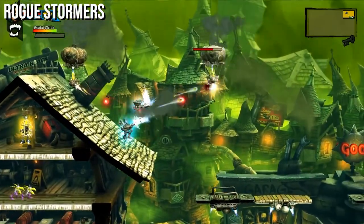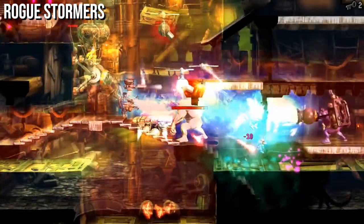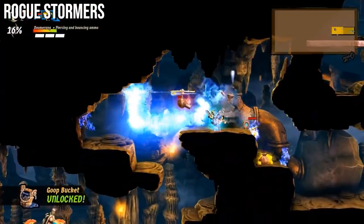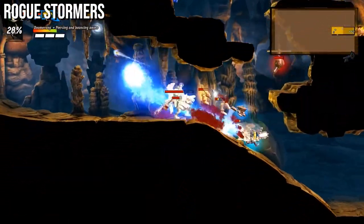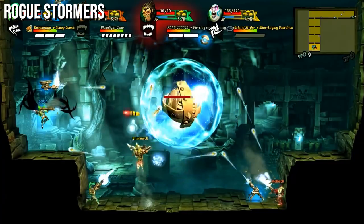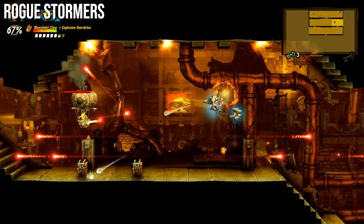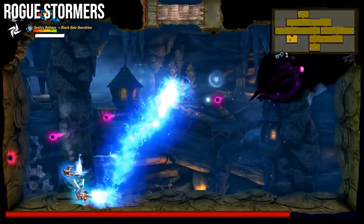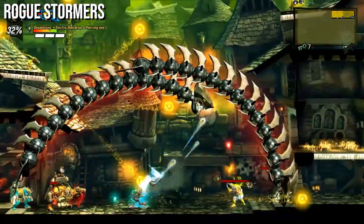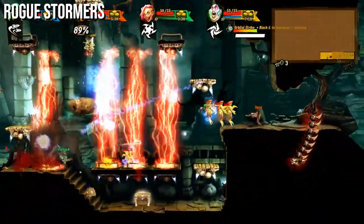If you're a fan of run and gun platformers, then Rogue Stormers might be right up your alley. It combines the fast-paced action of classics like Contra with RPG and roguelike elements, with each run having you fight your way through seven challenging levels, and death sending you back to square one. You can recruit three friends to help you on your way, and any perks you earn are yours to keep, ensuring slow but steady progression. With five different classes to choose from, a wide assortment of weapons, and procedurally generated levels packed full of traps and enemies, there's plenty of replayability to be had.